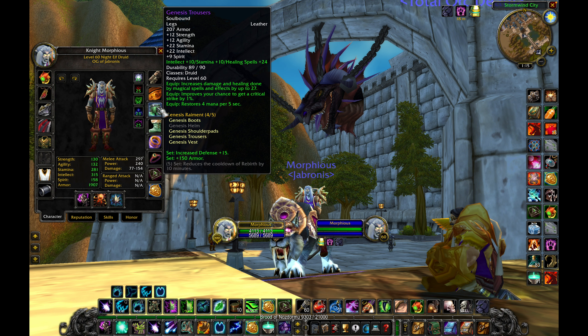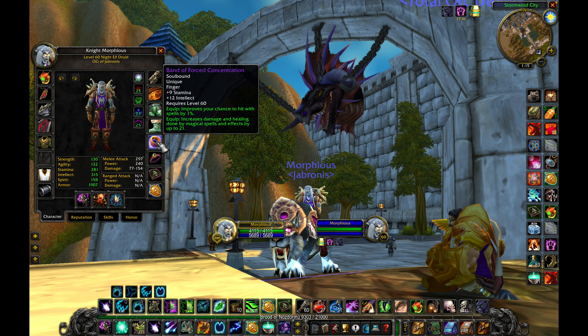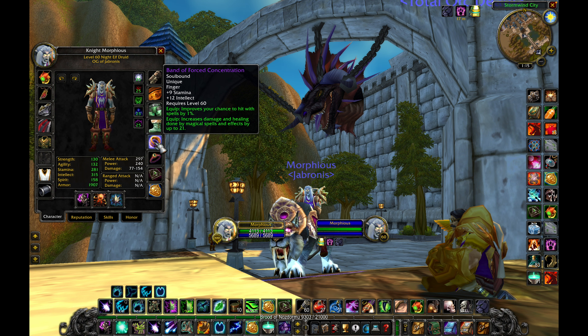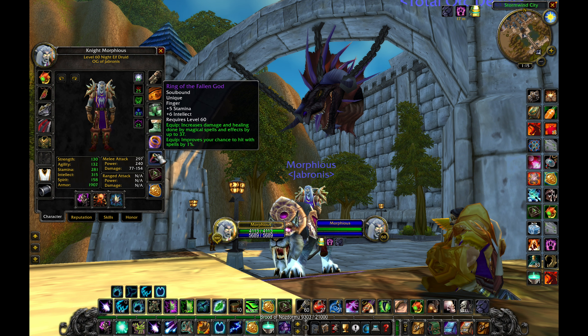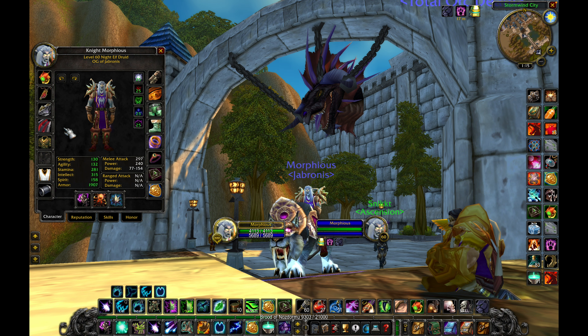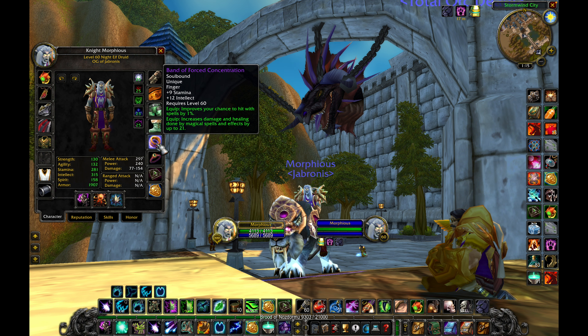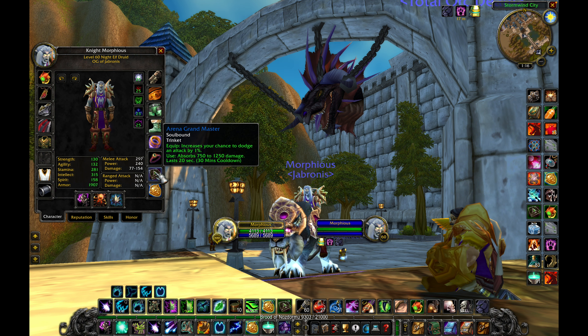The defense bonus is great and the armor is great for when you switch into bear. Rings — this is where I get my hit, because you want to be hit capped in PvP, which I believe is five percent. I'm not quite hit capped; I sit at around three percent and sometimes I change some things around and get it up a bit higher, but I generally sit at three to four percent.